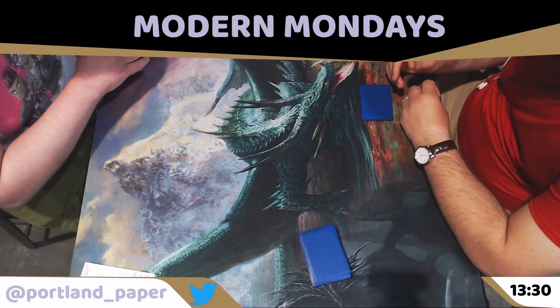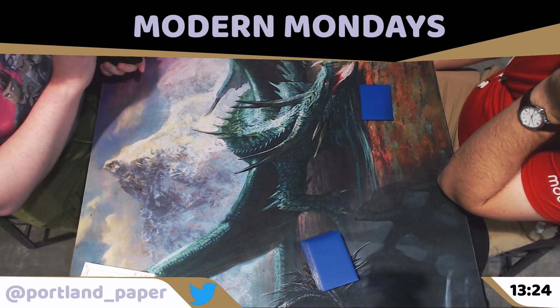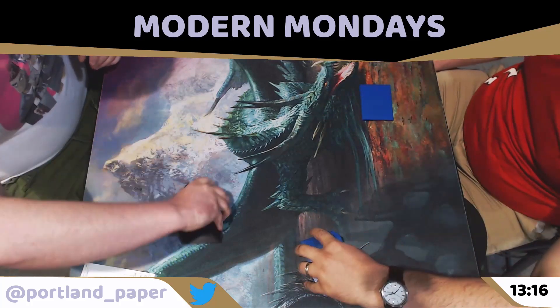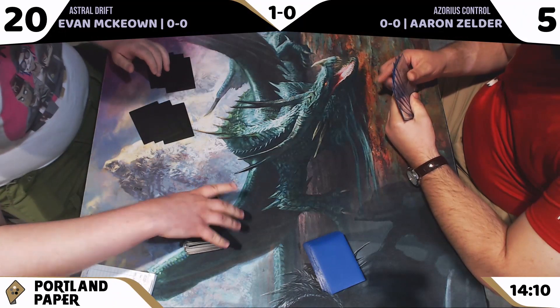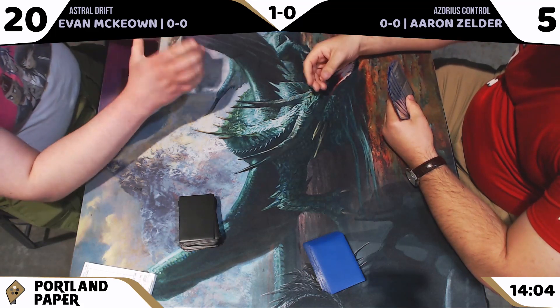Welcome back to round number one here at Guardian Games for Modern Mondays. I'm Travis Cooper, hanging out with Ian Lunger from Portland Paper. We're here every Monday showcasing some analog modern Magic the Gathering. It looks like we have another cool matchup to finish up round number one: Evan McEwen on Astral Drift and Aaron Zelda on Azorius Control.